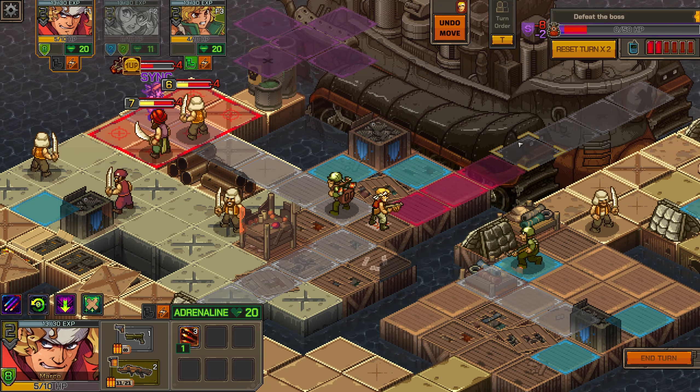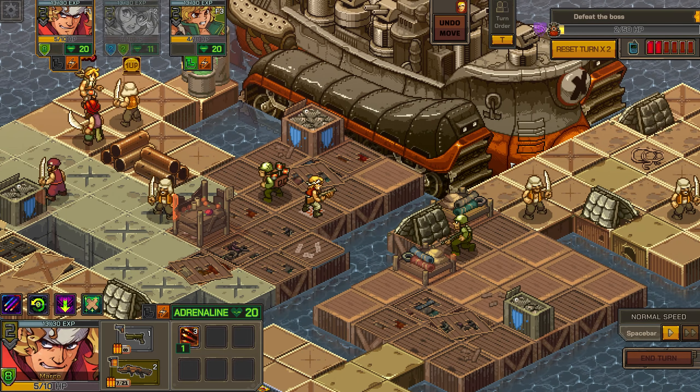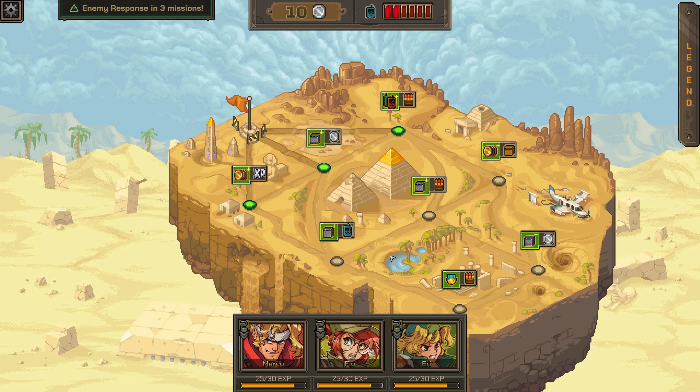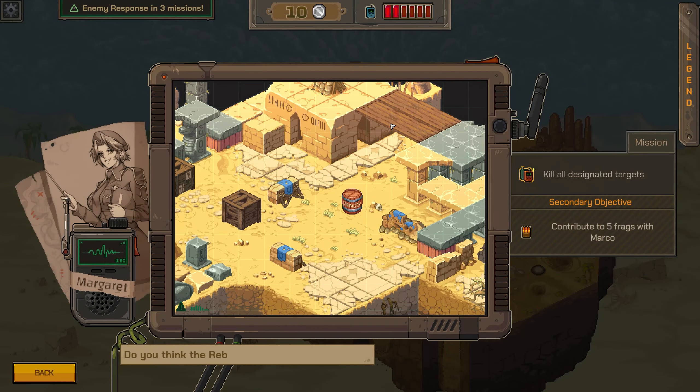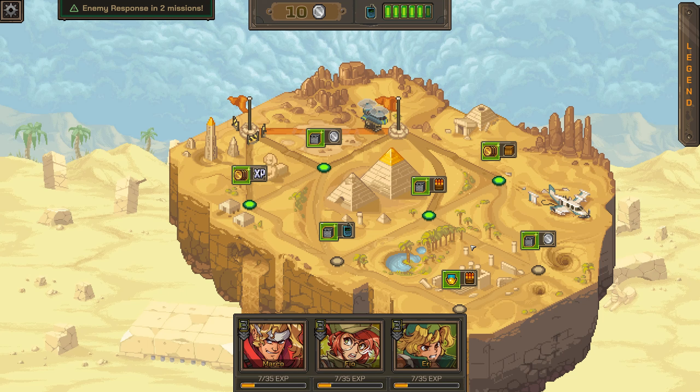We're nearing the end, so let me tell you two things you absolutely need to know. Number one: you only need to complete the main objective of a mission for it to end. That means you can put yourself in truly dire circumstances, but as long as you meet that objective, you'll get the victory. Even if some of your characters get knocked out, no worries — there's no permadeath by default. So if things are looking bad, just focus on that main objective to get out of that mission.